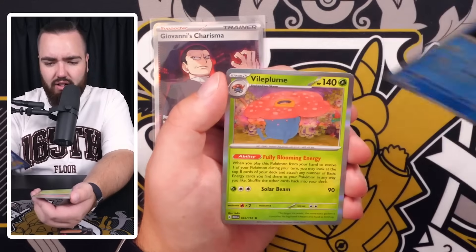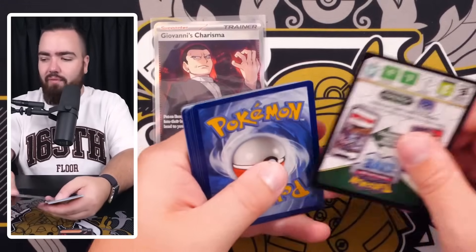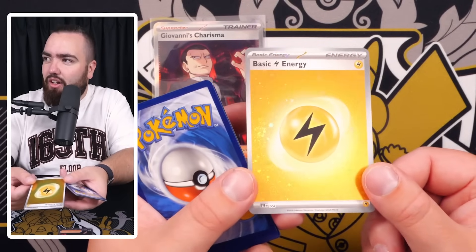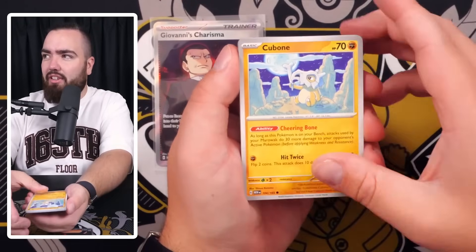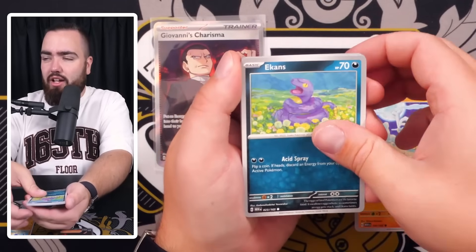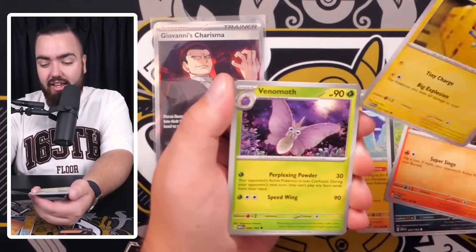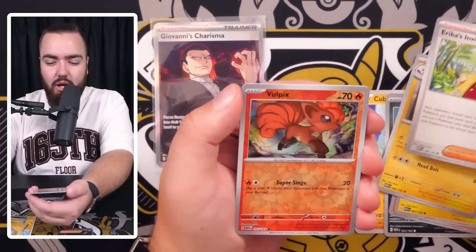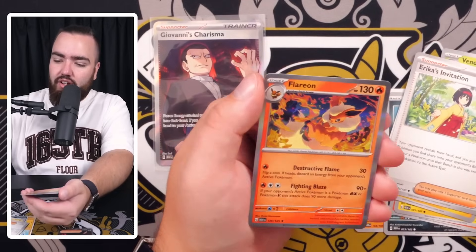Vile Plume - that didn't work, we just got lucky with the Giovanni. Begging for lightning holo energy - yes, let's go! These energies are the best thing about this set. Look at the swirl - gnarly. They're quite common too; they could have made them hard to get but they kept them accessible, I like that. Pack three: Magnemite, Magneton, Erica's Invitation, Vulpix reverse, Lickitung reverse, and a Flareon holo. Flareon's a cool holo, not mad about that - but dying inside.